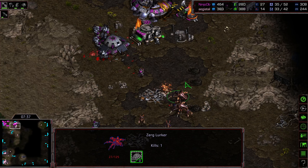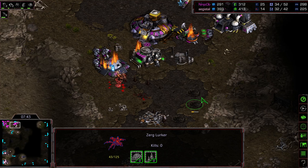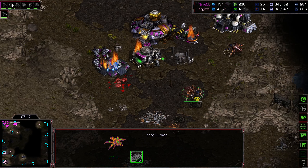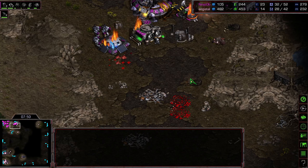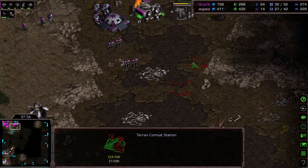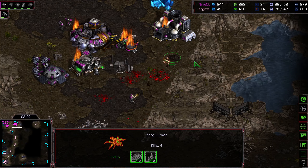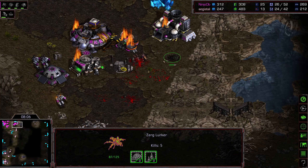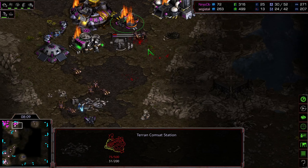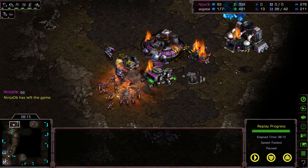When you have lurkers and zerglings flooding your natural expansion like this — second comsat. Lurker just backing out — not even one lurker taken out from this. Second lurker taking some damage but still not taking out the lurker, slowly making their way forward. One lurker taken out, two lurkers taken down, but there's still two standing. Ninja OB has more problems — more zerglings making their way forward. Good second comsat, one lurker remaining with four kills, but not a lot of zerglings otherwise. The zerglings push up and take out the remaining marines. Ninja OB's natural expansion completely flooded, desperately trying to get another turret up, but GG. Like I said, Agistal just knows how to win games, and that is what counts at the end of the day. GG — hope you guys enjoyed it, thanks for listening.